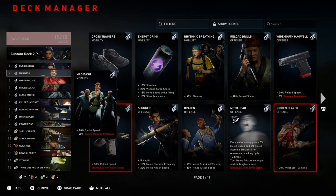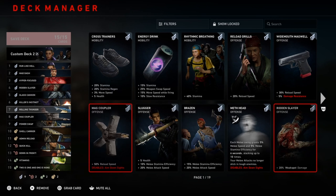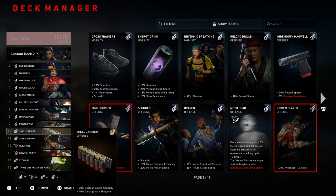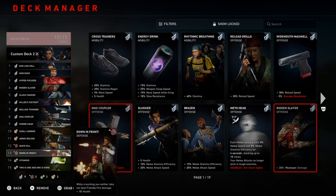Jumping into the build — we got Run Like Hell, Mad Dash, then we're going into Damage, Hyper Focus, Ridden Slayer, Killer Instinct, Rolling Thunder, Mag Coupler, and Power Swap. This is definitely my go-to shotgun build, one of my go-to shotgun builds. We're using Two for One so that way we can carry two shotguns.